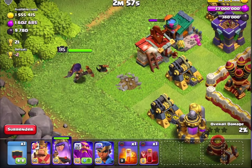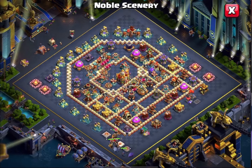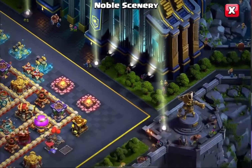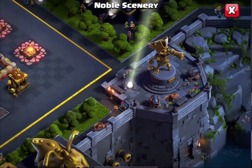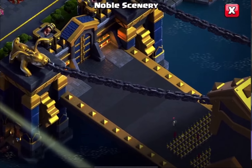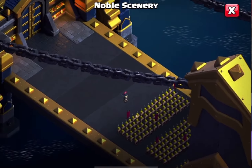Maybe there is a future. The next one is the Home Village and War Base. In the Home Village, there is a Noble Scenery. We are talking about this. The Pirate image is located on the wall breakers. You can see a stethoscope on the back. There are two baby dragons.